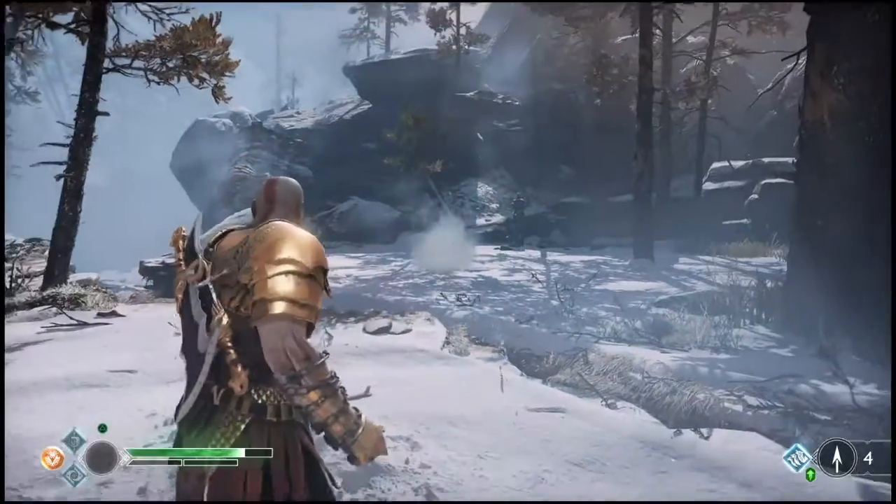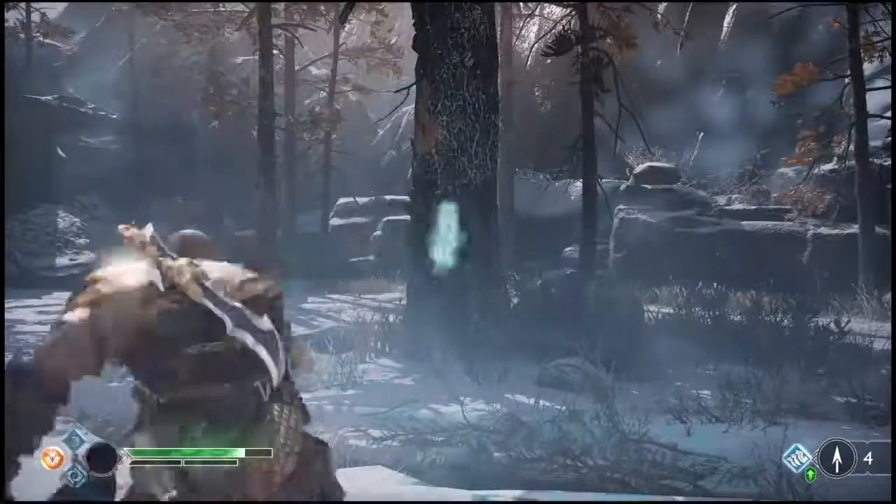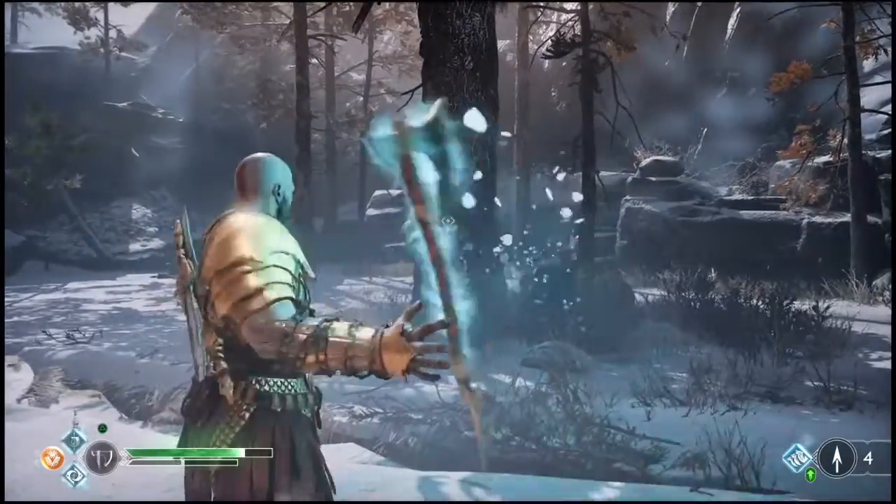The axe can be thrown in any direction and the player can call it back at any time by pressing the triangle button, making it return to the player's hands in an easy and accessible way.